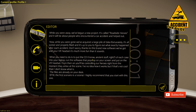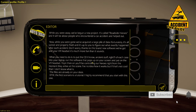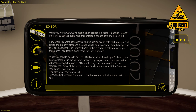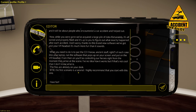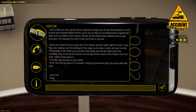What you need to do is put the CD — I know, ancient stuff, right? — into your laptop for each case, run the software that pops up on your screen, and put on the VR headset. From then you'll be controlling our heroes right from the moment they arrive on scene. I have no idea how it works, but if that's not cool, I don't know what is. Files are already on your desktop. By the way, the first scenario is a tutorial. I highly recommend you start with that one. Have fun. Mark.